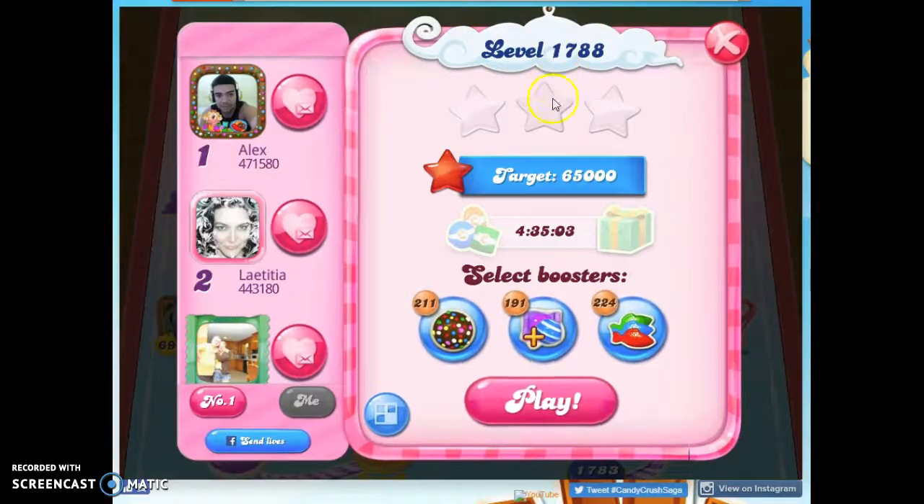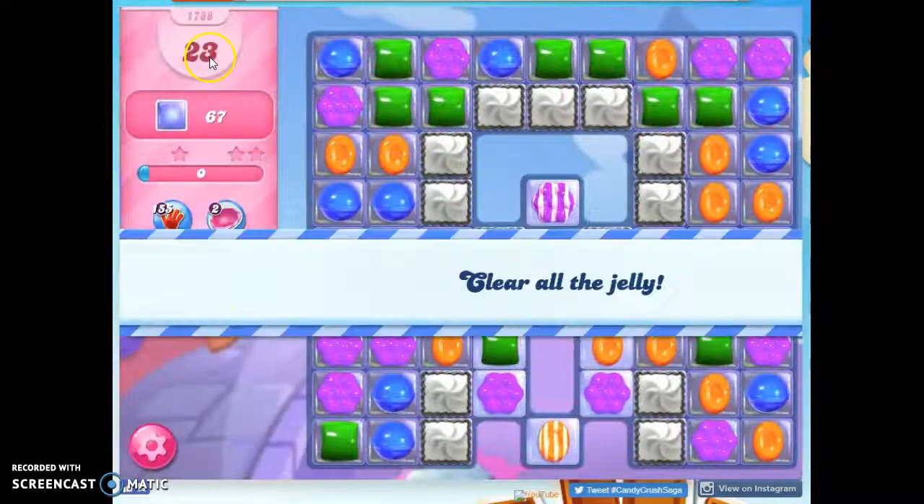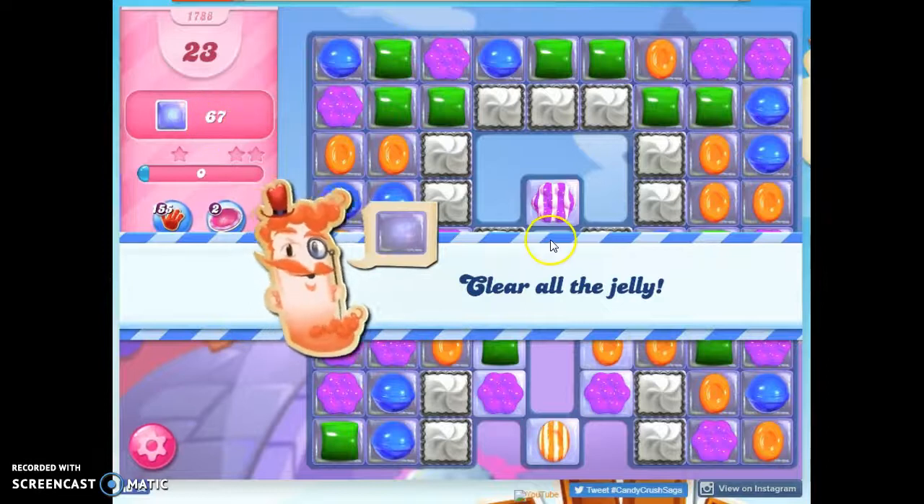Hi friends, this is Susie, your Candy Crush Guru, here to help you solve the puzzle of level 1788, where we have 23 moves to clear out 67 Jolly.